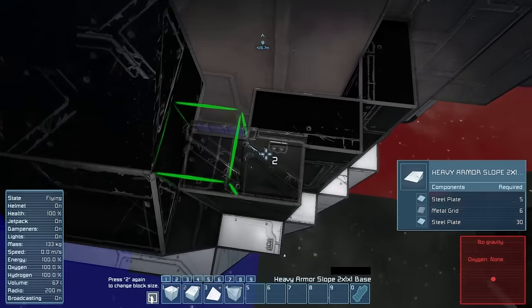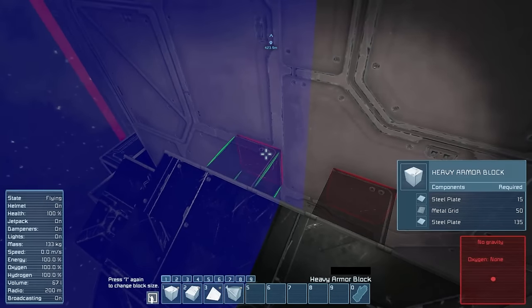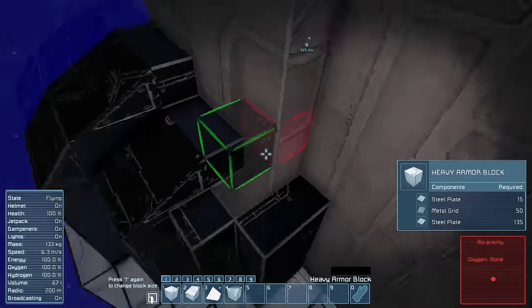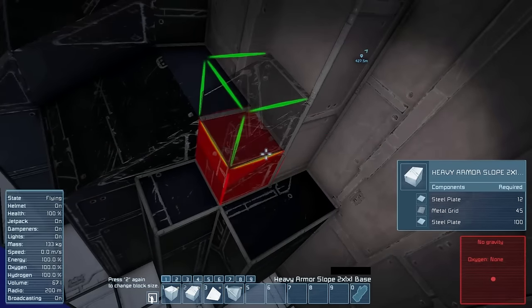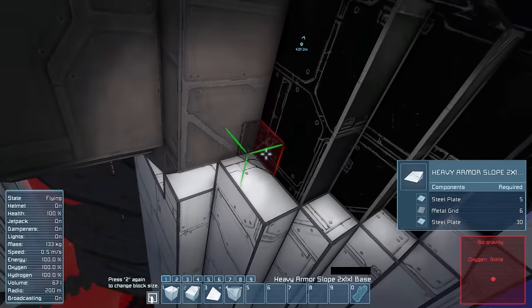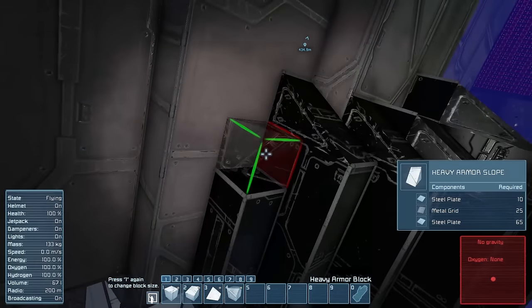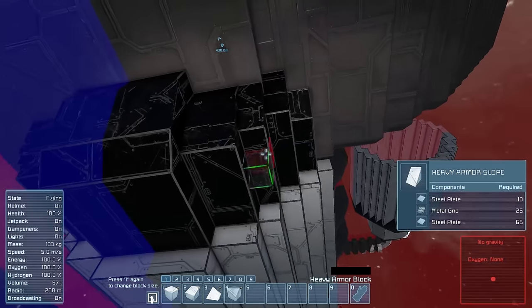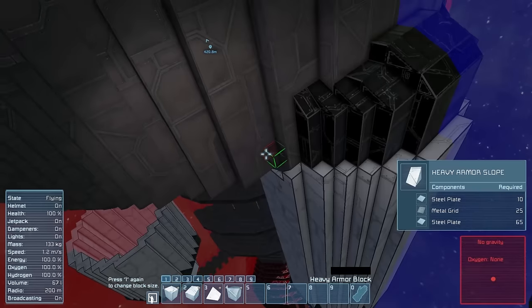I think it ended up coming out pretty nice. The color system on this — I could go back and do all of it gray, it really doesn't matter. In sunlight all of the details are coming through and you're seeing every single different section how it's supposed to look, and I just had a lot of fun with it. What do you guys think about it so far?